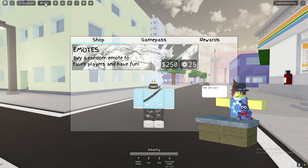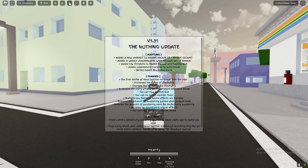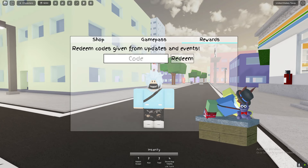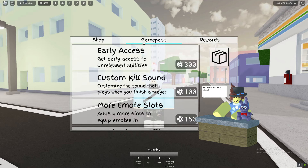In order to get an emote, you do need to get money or Robux. In order to get those, you can actually redeem codes. In the future, there are going to be quests that you can complete in order to get money for an emote. As of right now, the only way to get an emote is by redeeming codes.